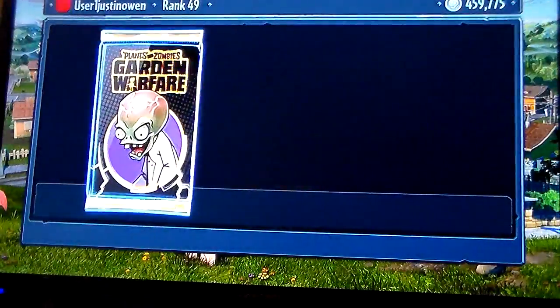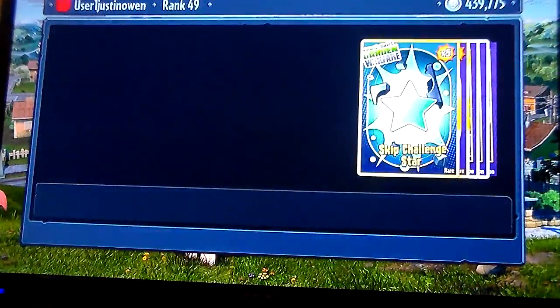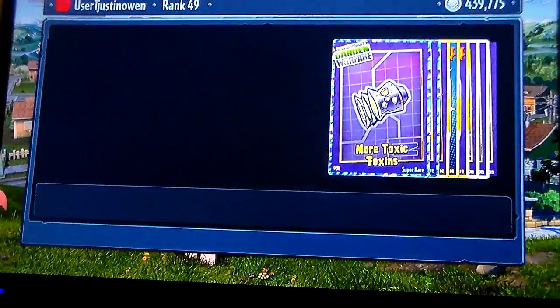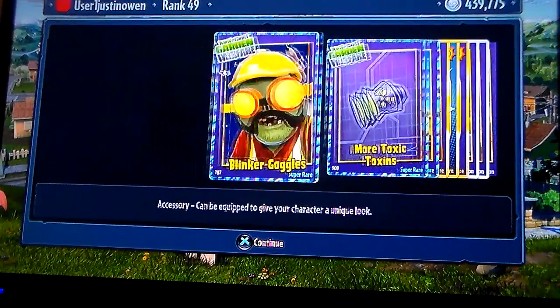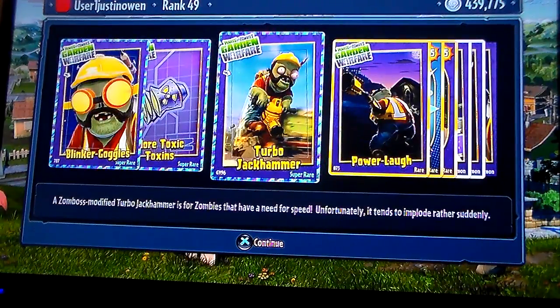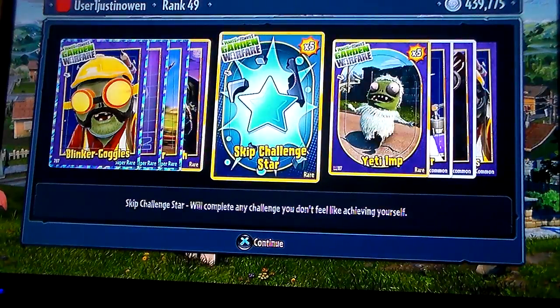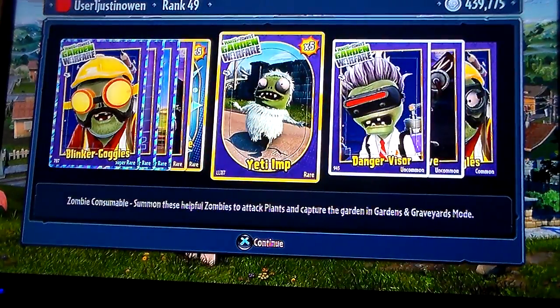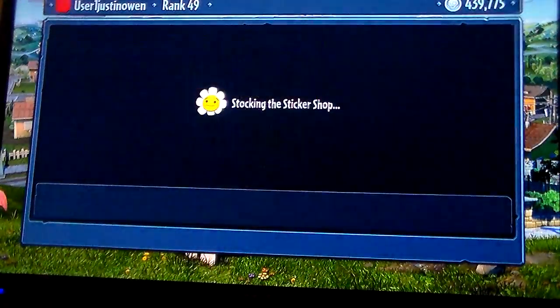Four out of five guys! We have everything for the engineers — it goes so fast. The blinker goggles, the more toxic toxins for Dr. Toxic, the turbo jackhammer, the power laugh, the crunch, skip challenge star yet again, the danger wizard, the move, and both of us. One more — finally, five out of five.